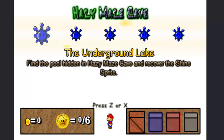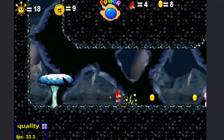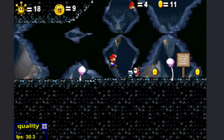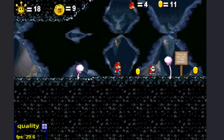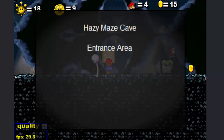Alright, the first shine sprite is the underground lake. Find the pool hidden in Hazy Maze Cave and recover the shine sprite. Alright, let's go after it. I remember absolutely hating this one in the actual Super Mario 64, because I could never find my way around. It was almost too difficult for me, so let's see how this goes.